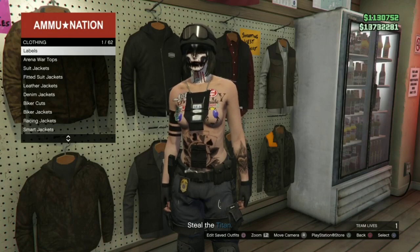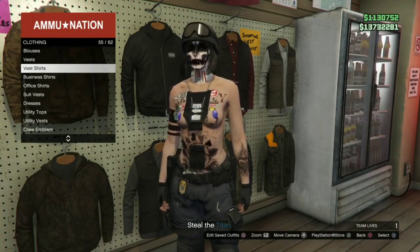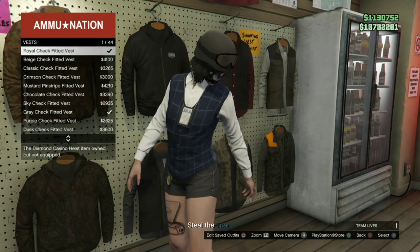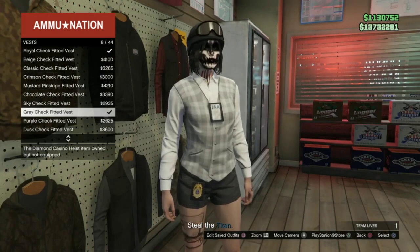Next you're going to go in the clothing section and you're going to go over to the vest section and equip your character with the gray checked fitted vest.